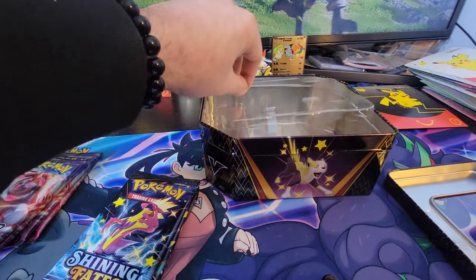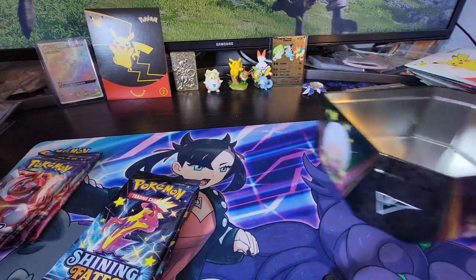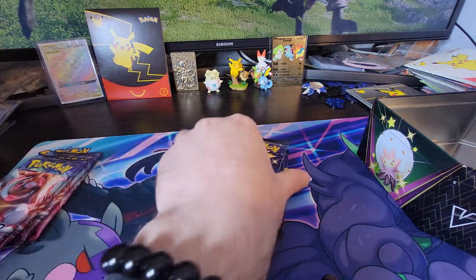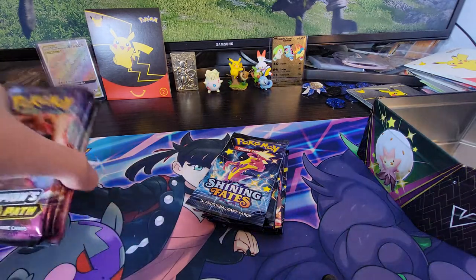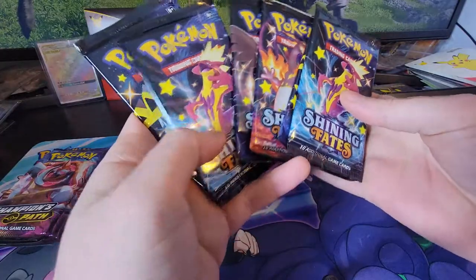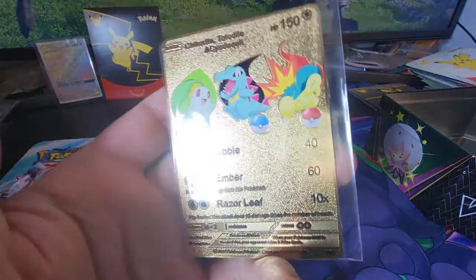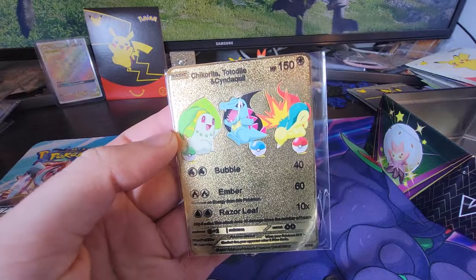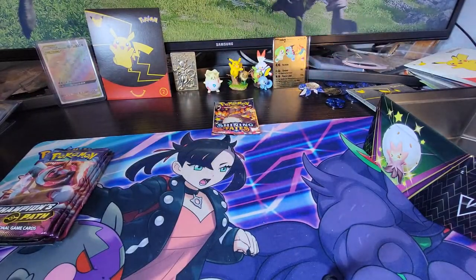Let's position this in a way — we also have four Champions Path packs and I hate Champions Path, but I've only pulled the shiny V, I have not pulled the V-Max rainbow, so I would like to do that. Our lucky pack — you might have seen this — it's a gold card somebody actually sent me as part of a sale one time. Kind of cool, got some starters: Chikorita, Totodile, Cyndaquil. Now let's get to the opening.